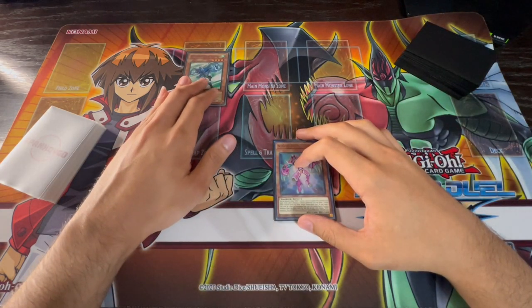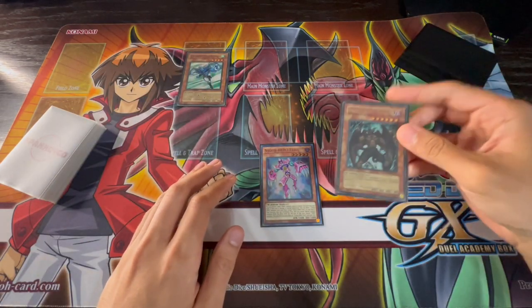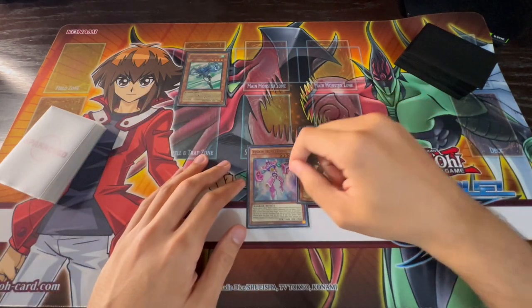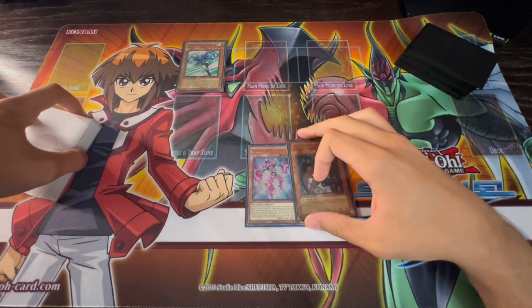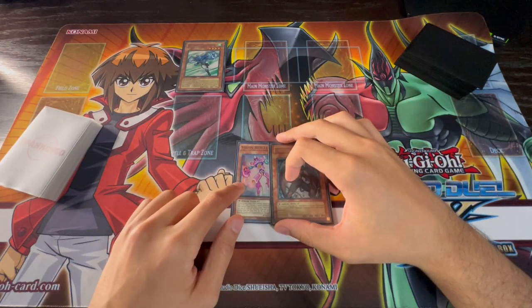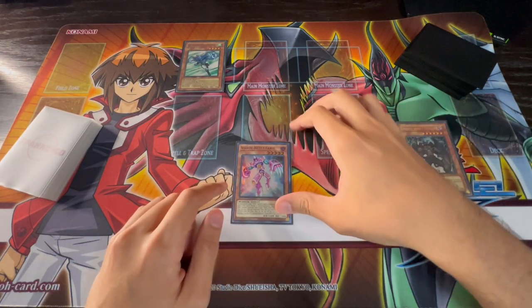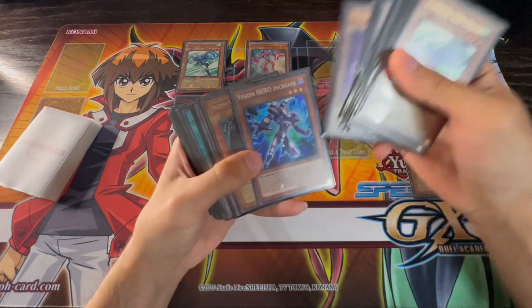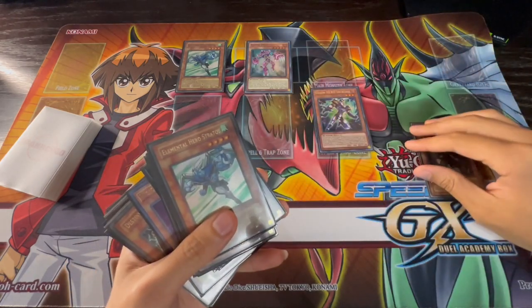First, normal summon your Stratos and activate its effect to search your Malicious from your deck to your hand. Then activate your Theris effect, pitching the Malicious to the graveyard to summon Theris. Once Theris is summoned it activates its effect so you can place an Increase in your spell and trap card zone.